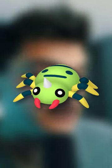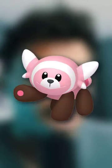This month, Ditto can be disguised as an Oddish, Koffing, Rhyhorn, Goldeen, Spinarak, Nummel, Bidoof, Gothita, Solosis, Bergmite, or Stuffle.